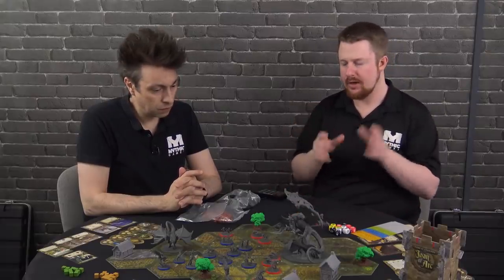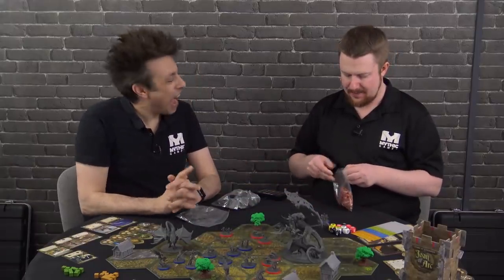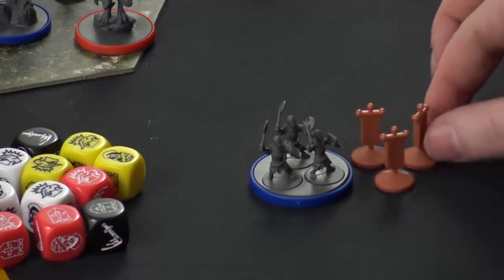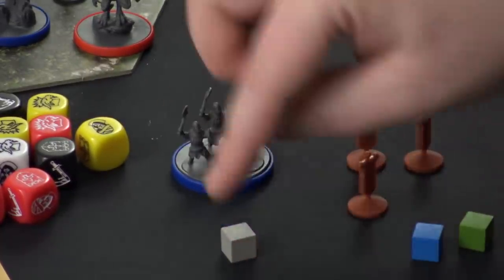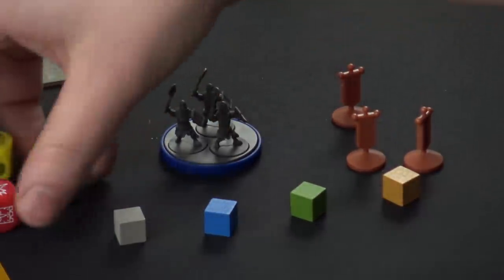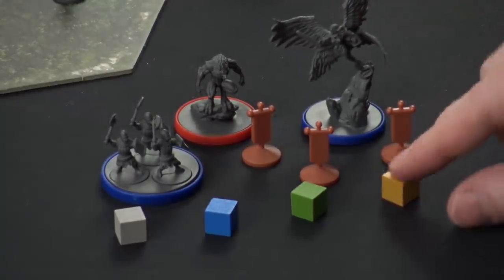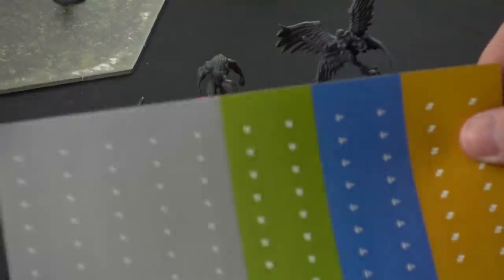The last thing is the banners. Leo and I are going to have a little challenge here. We have the blank banners — you can see the blank ones — and these replace the base activation orders that come in the game. You have your basic order, which is your gray cube, your interrupt, your charge, and your reactivation so you can activate the same area again. Look at the size of the cube compared to the mini — these are normal-sized cubes. The mini, although very detailed, is very small. You get an idea of the comparison at home.